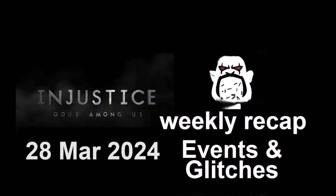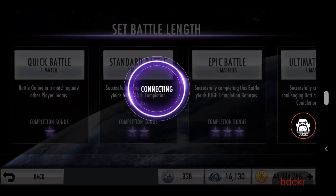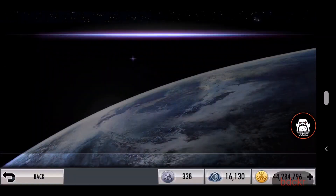Hey guys, welcome back, BDC Care here. We're back with our weekly recap of all things Injustice, for the week of March 28th, 2024. The current character challenge is Arkham Knight Harley Quinn. The required characters are Sinestro, Black Adam, and Batman, who are available at bronze, silver, and gold respectively at the lowest tier to get each of them.